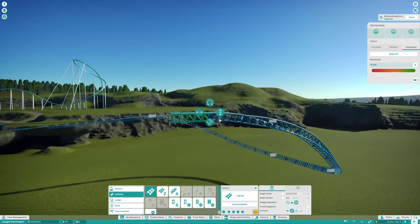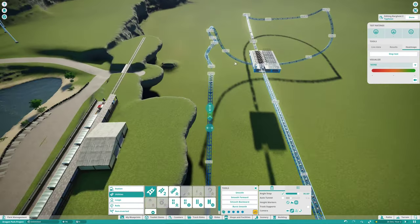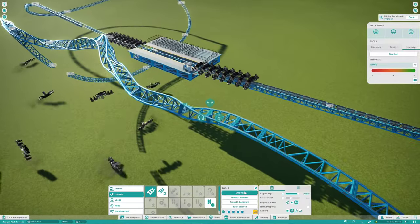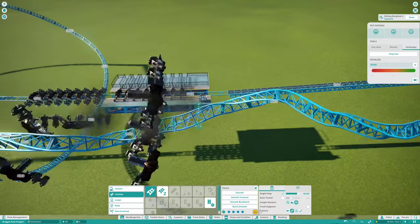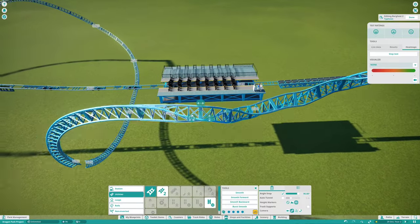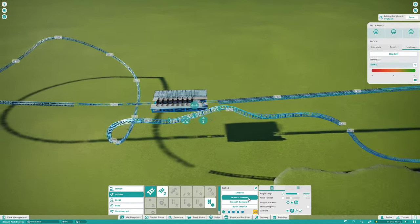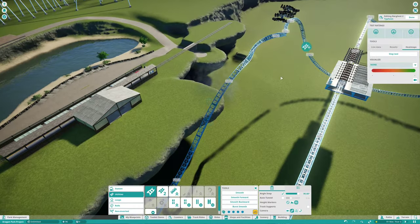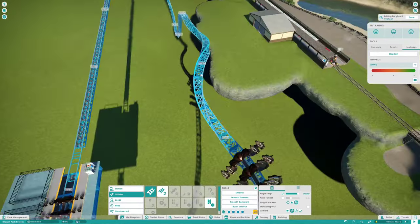The airtime is actually very strong on this coaster. I think the first airtime hill is around negative 1.8 G and the second is negative 2 G, which is the same as Sky Rush — so make of that what you want. The launch acceleration is also quite good; I set it to 13 meters per second, which is just a little bit faster than Furious Baco, so it should be a quite forceful launch.